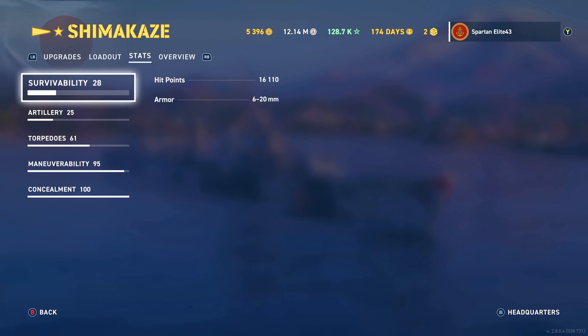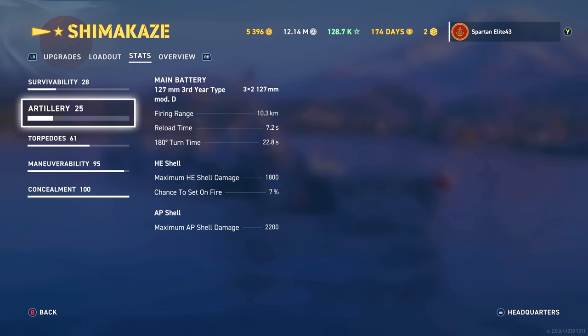Stats: you have 16,100 hit points — not the most, but it's decent. It's a lot better than the Yudachi; you get 5,000 more hit points than the Yudachi. Artillery: you still have six 127mm guns. They reach out to 10.3 kilometers, reload in 7.2 seconds, and 180-degree turn time is 22.8 seconds — not great. HE shell damage is 1,800 with a 7% chance to set fires, and AP shell is 2,200, though you'll probably never use it.